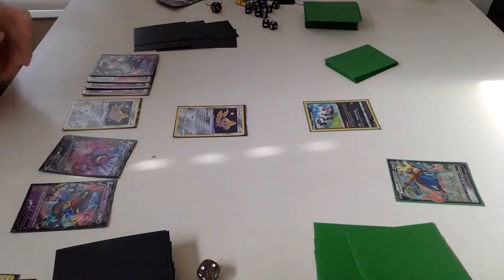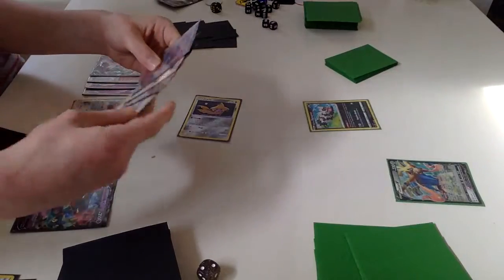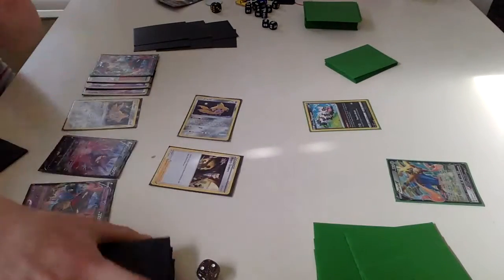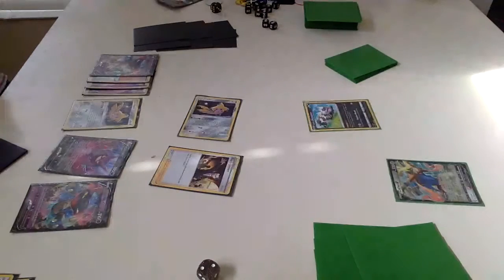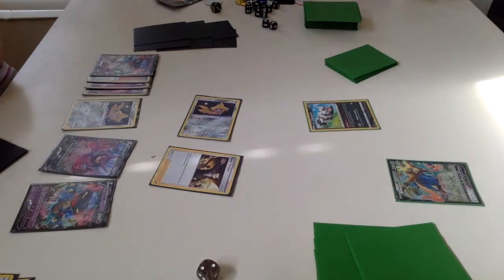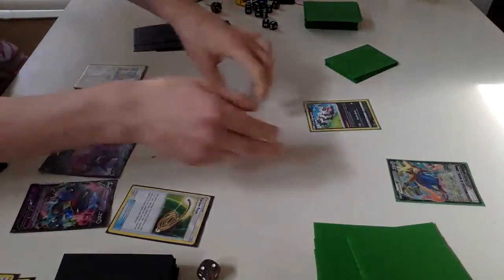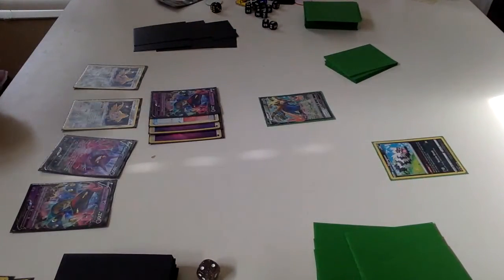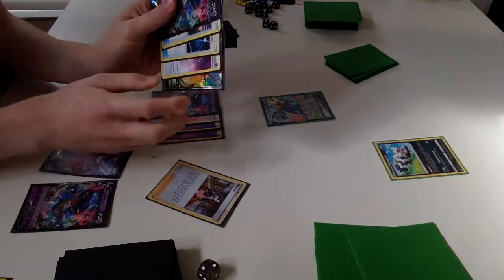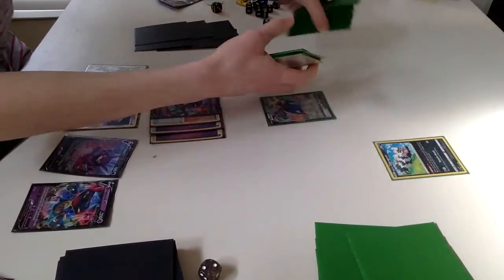I'm going to Stellar Wish first and maybe find something useful. A couple of Boss's Orders, a VMAX, and a Communication. We don't have a Pokemon to use with Communication unfortunately, so I think we're just going to take the Boss and the Marnie. Then hopefully we can get out our VMAX. So now I'm going to Escape Rope and put up this — we can at least get out a Jet Assault for 140 at the very least. And now we can Marnie. We get a Pokemon Communication and a Pokemon, which means we should be able to get out our VMAX. But unfortunately for the Gengar deck, I've Marnie'd away their really nice hand.